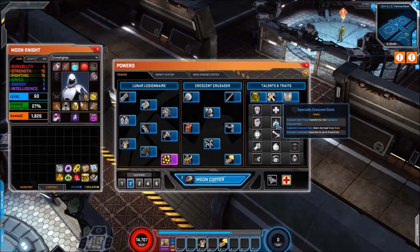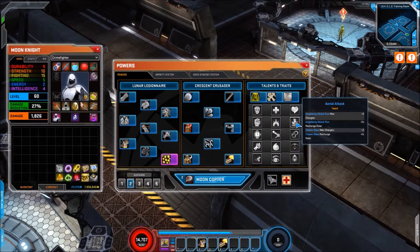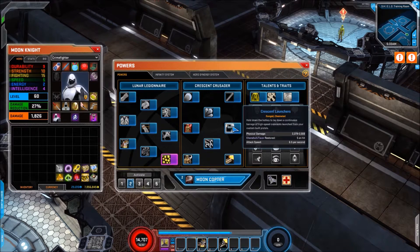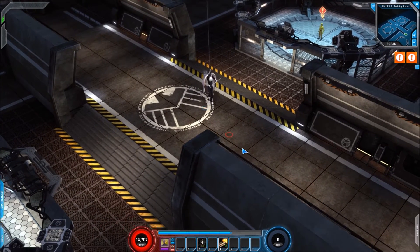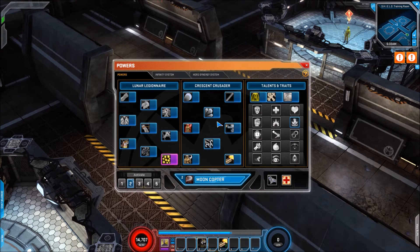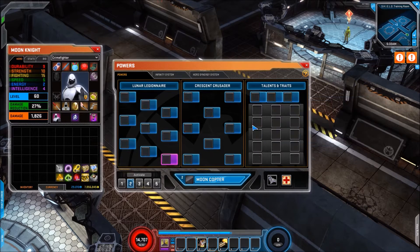For talent line two we have Tribute Punch: if Khonshu's Favour is full, Cestus Uppercut damage is buffed by 50%; if not full, it restores 5% of your maximum Khonshu's Favour, helping build that up quicker. Next in this line is a range bonus: Crescent Dart Throw transforms into Explosive Crescent Dart dealing area damage, and Crescent Launchers bounce up to four times. Then we have Aerial Attack: Angel Wing Attack Run gains max charges of two with reduced recharge rate, and Titanic Slam gains more charges with reduced recharge rate, giving you more mobility.